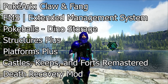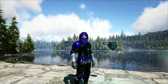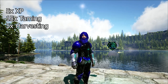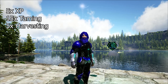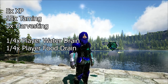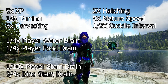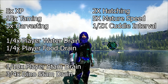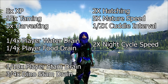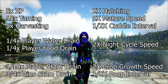Also, if you can't remember the mods, just screenshot it while it's on screen. Next up, we're gonna have the settings. In settings, we have 5x XP, 15x Taming, 5x Harvesting Resources, 1/4 Player Water Drain, 1/4 Player Food Drain, 1/10 Player Stamina Drain, 3/4 Dino Stamina Drain, 2x Hatching, 5x Baby Mature Speed, 1/2 Baby Cuddle Intervals, 2x Night Cycle Speed, 2x Crop Growth Speed, and 1/2 Poop Intervals.